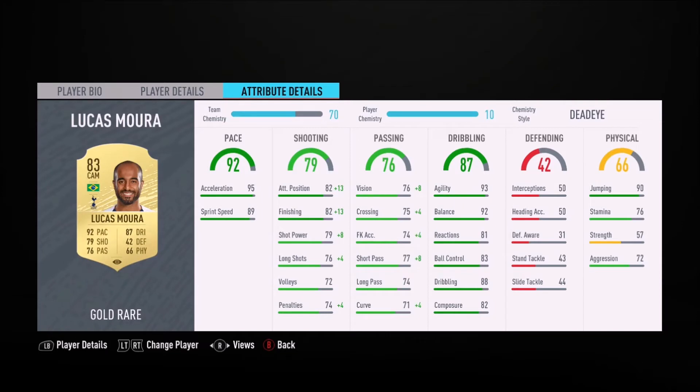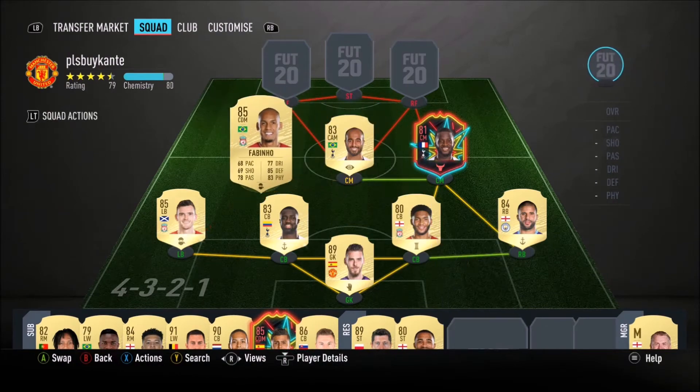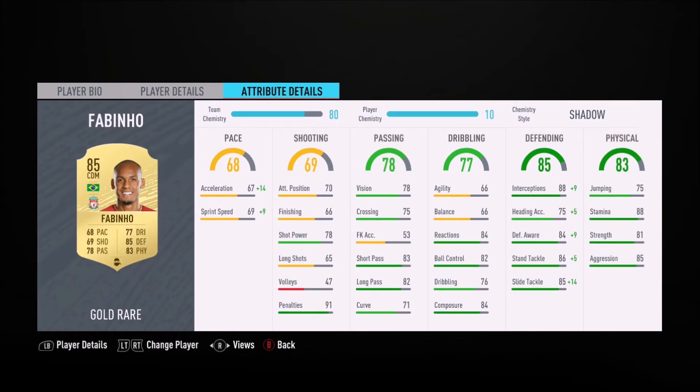I picked up Lucas Moura for 48k — I think he's going for around 65,000 on the market at the moment. Jokes aside, he's one of the best players in my team even though my team is stacked. Next to him we're gonna have Fabinho, who is fantastic — a very natural CDM.